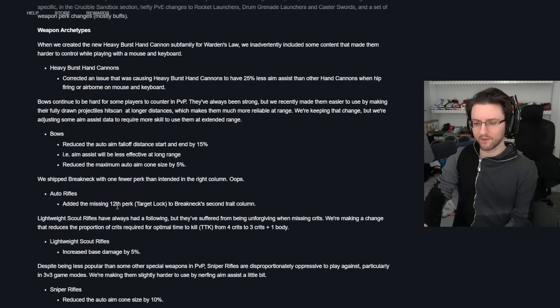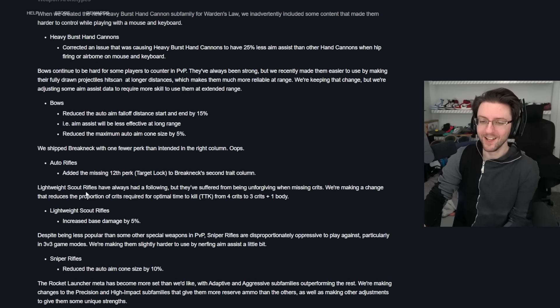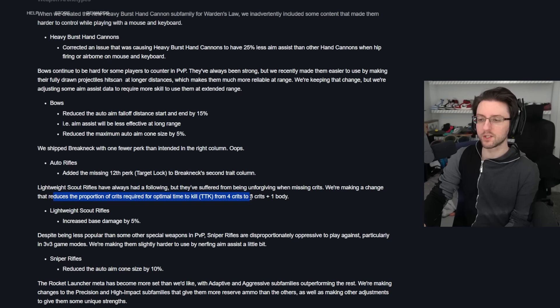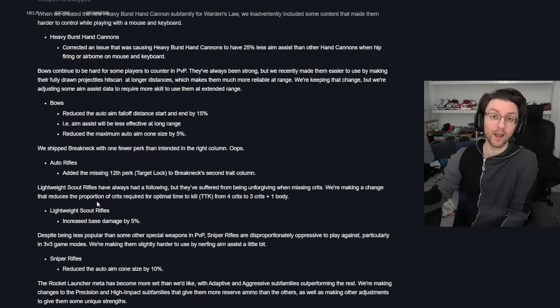Breakneck — Bungie forgot to include Target Lock for Breakneck's second trait column, so in case you wanted something other than Onslaught, I guess. Scout rifles: increased base damage by 5% for lightweight scout rifles. They've suffered from being unforgiving when missing crits, so they're reducing the proportion of crits required for optimal time to kill from 4 crits to 3 crits and 1 body. Not seeing a lot of scout rifle usage — maybe this will have some impact, but I don't envision this swinging the metagame considerably.